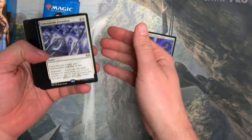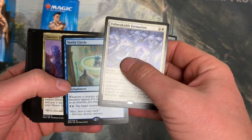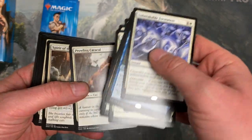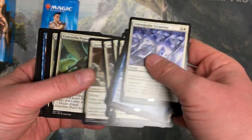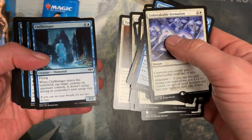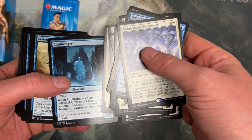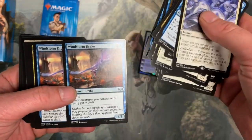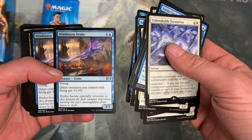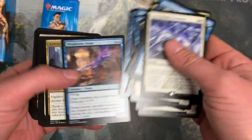So what we got — we got some Unbreakable Formation, Verity Circle, Dovin's Dismissal. What's interesting about these — I've noticed this before in other planeswalker decks — the card quality, the card stock is different than the booster pack. You could really tell, Kaladesh had that too. Chillbringer... yeah, these are different feeling, a lot smoother, a little heavier, feels a little bit thicker card stock. Windstorm Drake.